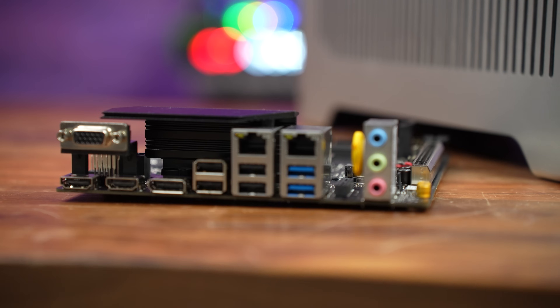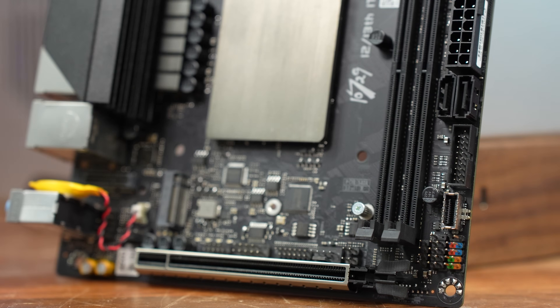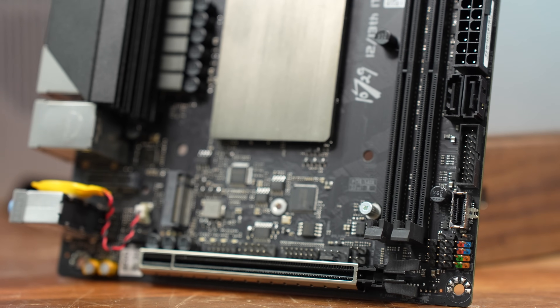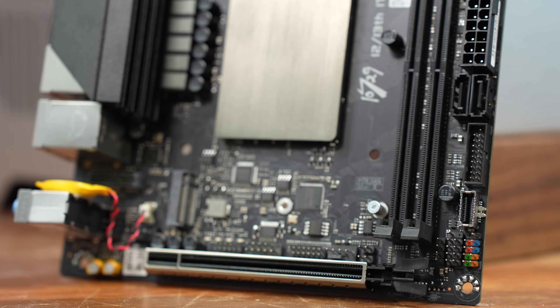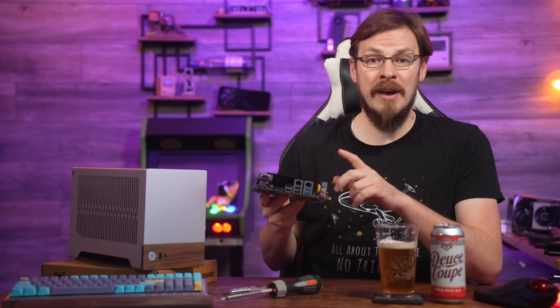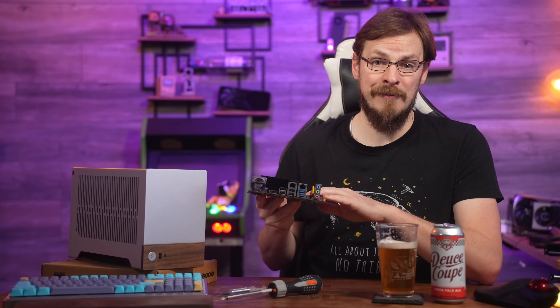There's also no native USB-C on the rear of this motherboard. There are some internal headers for additional USB connections though, including a 10 gigabit USB-C header as well as USB 3 and USB 2.0 headers. The board also features dual ethernet, both of which are powered by Realtek chips — one is a 1 gigabit port, the other is a 2.5 gigabit, which is a welcome addition on this platform.